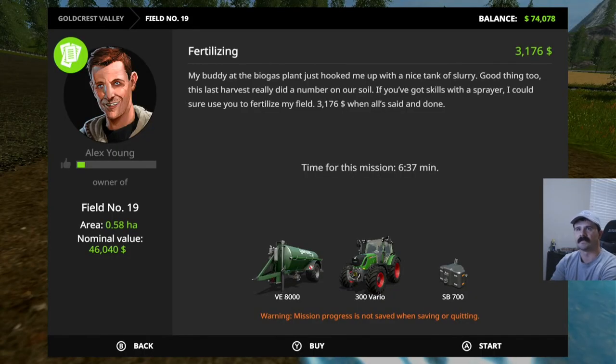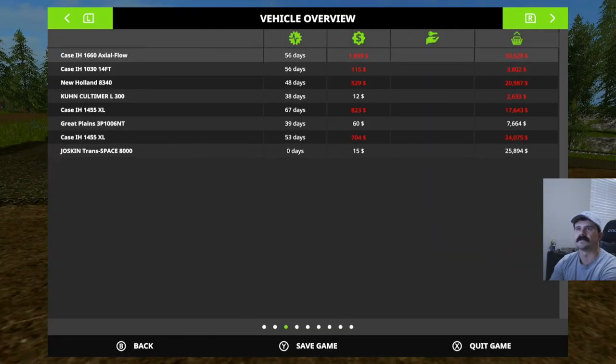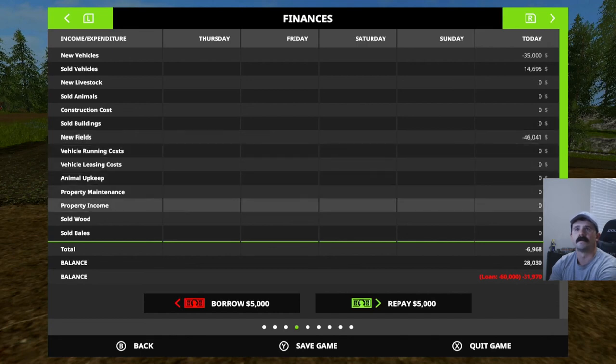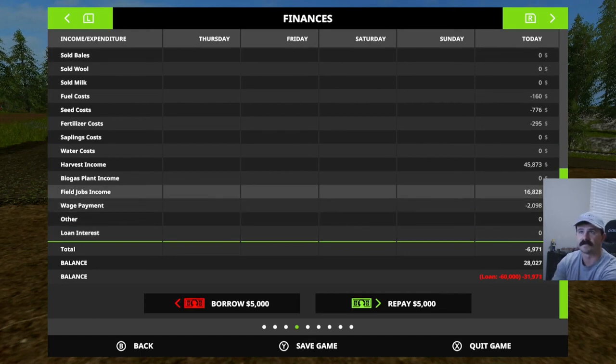So we'll go ahead and buy this field. I could sit here and fertilize it and do the other stuff, but we'll go ahead and buy it and then get it planted in soybeans. Now we've bought the field. If we go to our financials, we can see it listed under land purchases. And under field job income, you can see we made some money from the mission.